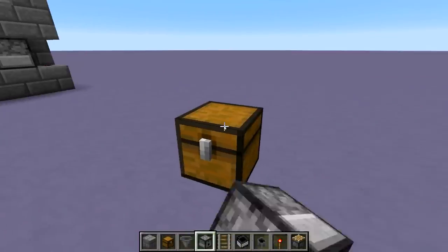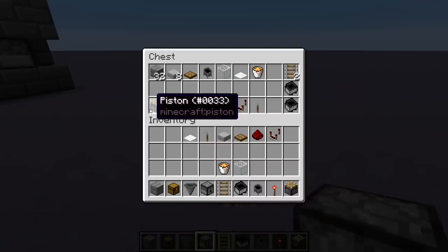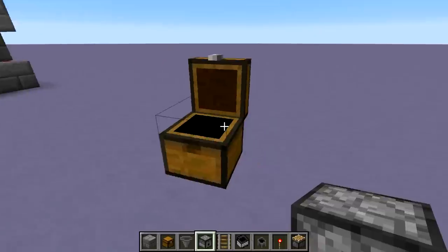Here are all the materials you will need to build this. The piston is just temporary — that's to get your hopper minecarts inside the cauldron.